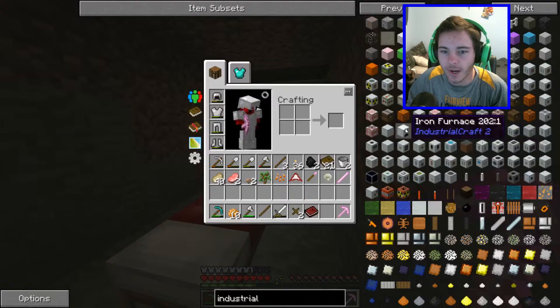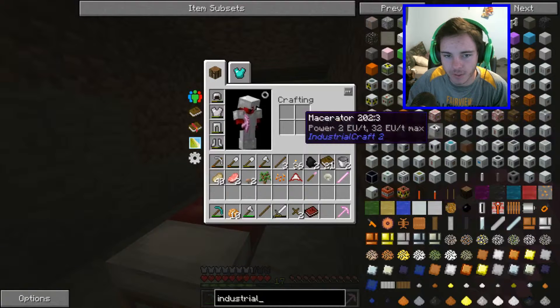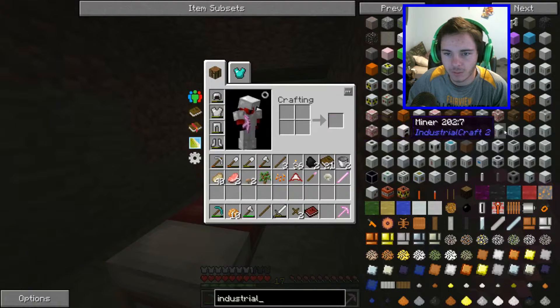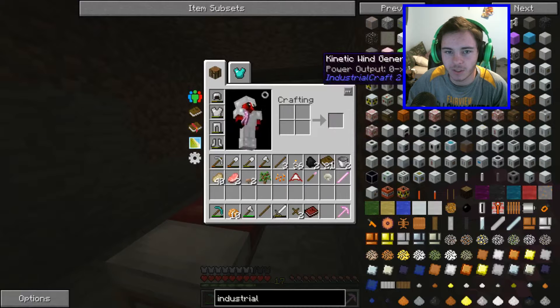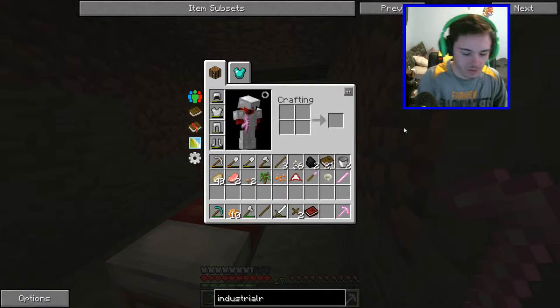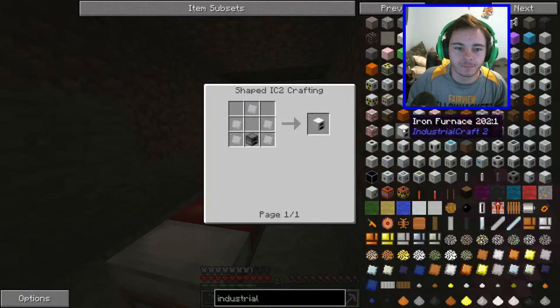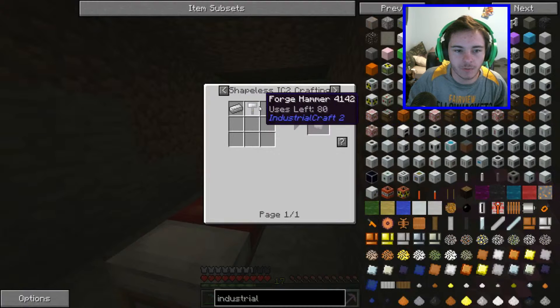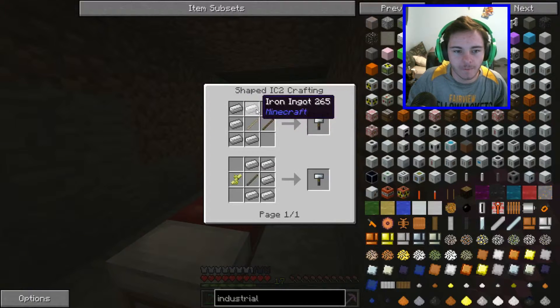This is what we need to look into: iron furnaces, electric furnaces, macerators, extractors, compressors — not really those. We don't need a miner. What we do need to do is look up all of this stuff. We need to make ourselves some iron furnaces. Iron furnaces are iron plates, and iron plates are the forge hammer plus iron, and a forge hammer is sticks and a lot of iron.